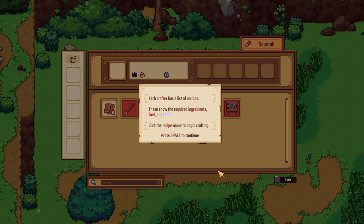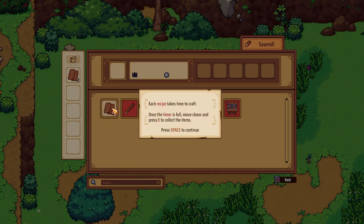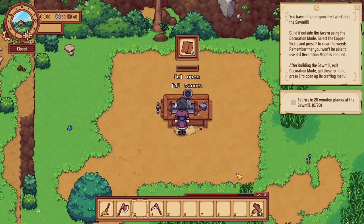Each crafter has a list of recipes that show the required ingredients, fuel, and time. Click the recipe name to begin crafting. Each recipe takes time to craft — once the timer is full, move close to collect. I think it wanted us to do 20 of those, so we've got 20 planks on the way.